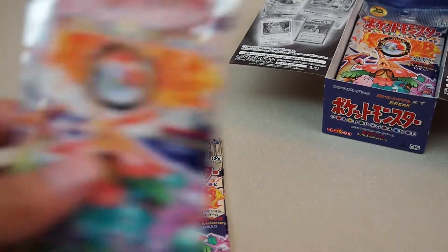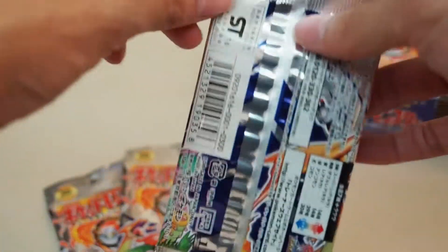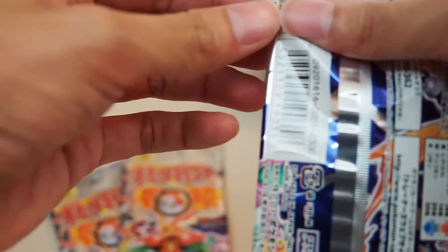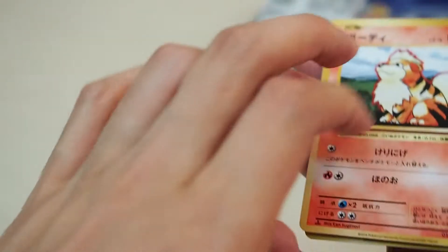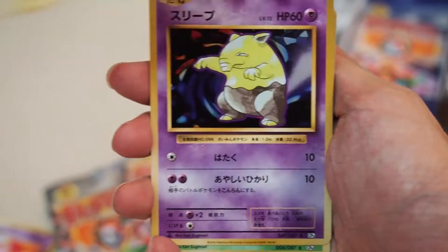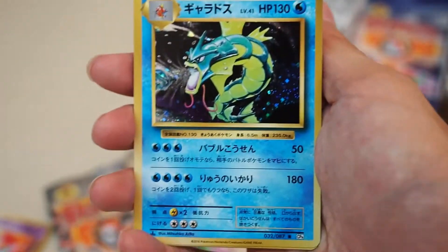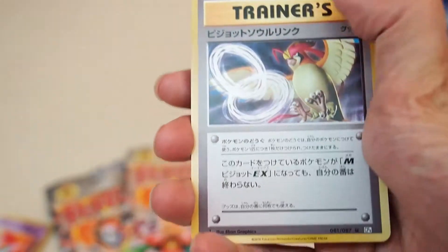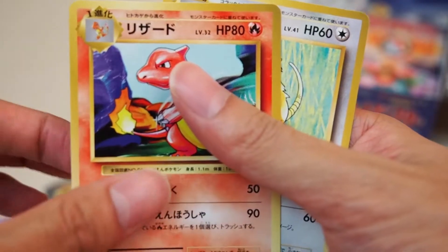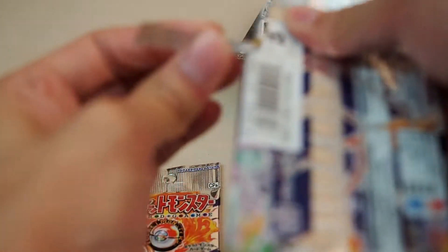Alright YouTube, I'm back - washed my hands and blew my nose. We have three more packs to go in this first half. We have a Growlithe, a Weepinbell, a Voltorb, a Drowzee, a Metapod - the hollow being is a Gyarados, a Pidgeot link, a Charmeleon, and a Raticate.